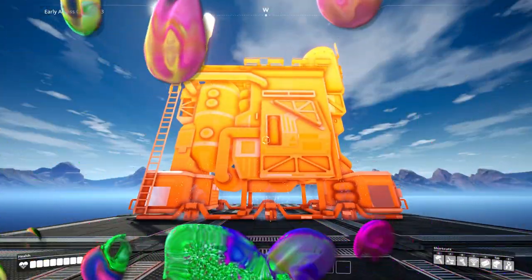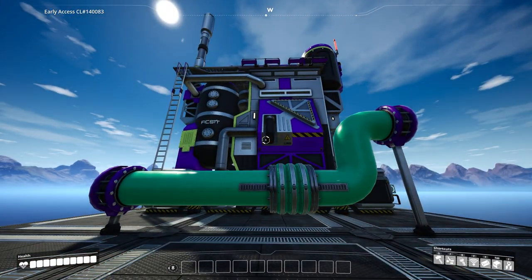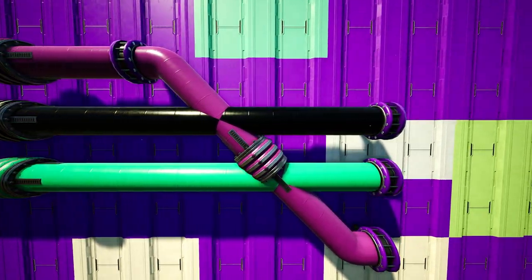Have you seen content creators place machines, building blocks, foundations, pipes with preset colors and you want to know how to do it? Well let me show you how the color system in Satisfactory works. A quick disclaimer: the color system shown in this tutorial will most likely undergo a massive change later in the game's development.